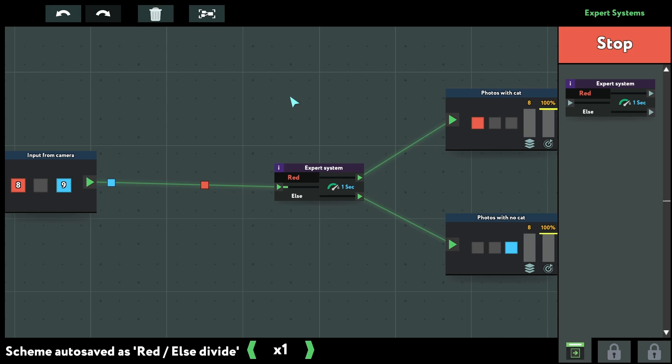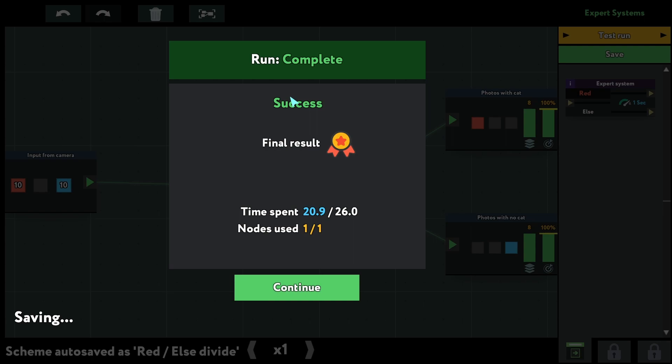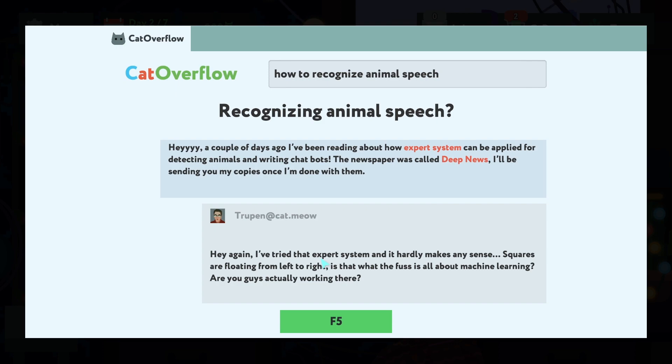Let's test it — okay, something is happening. The reds are going to the top, the blues are going to the bottom, but I have no clue why. We won! I don't know why, I don't know how it works, but maybe it will get clearer later.